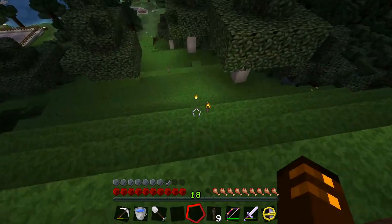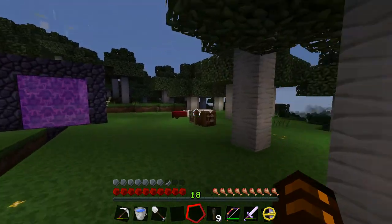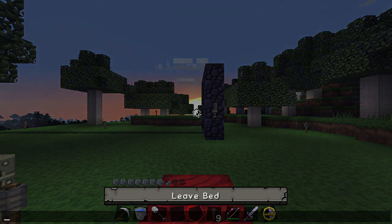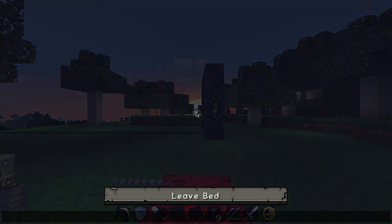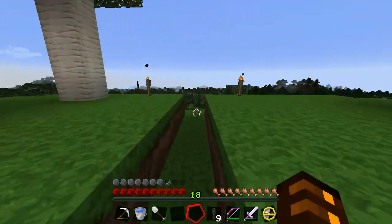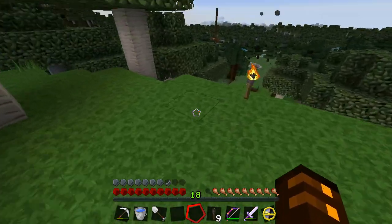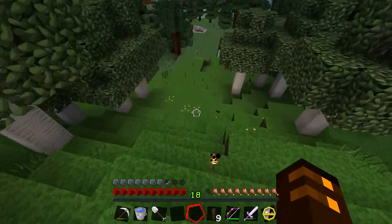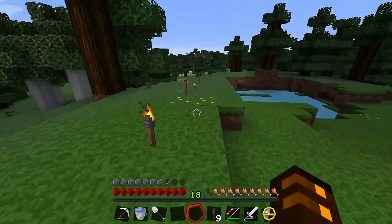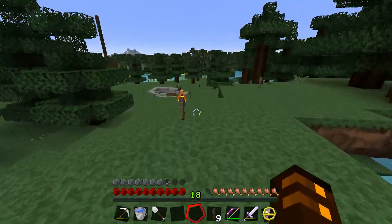I've got the area lit up so things shouldn't spawn. Let's use the bed up here. I'm level 18 because I enchanted the looting one. I did die but didn't lose anything — I died in the nether while dropping down to place blocks. I forgot about fall damage — silly me. It was off camera, which sucks.